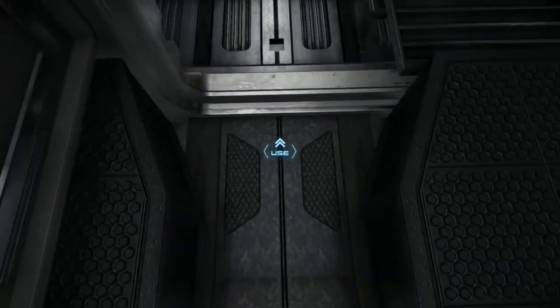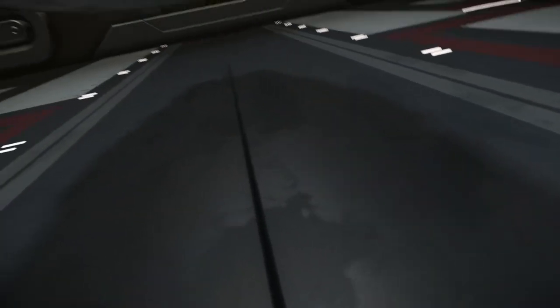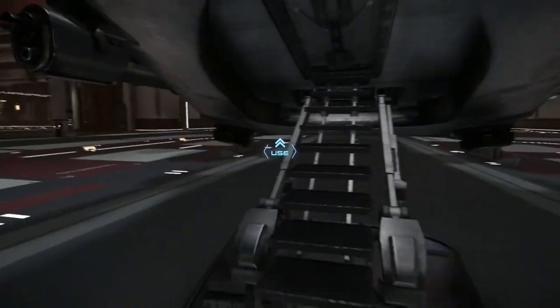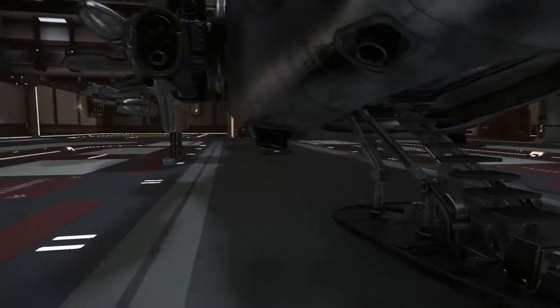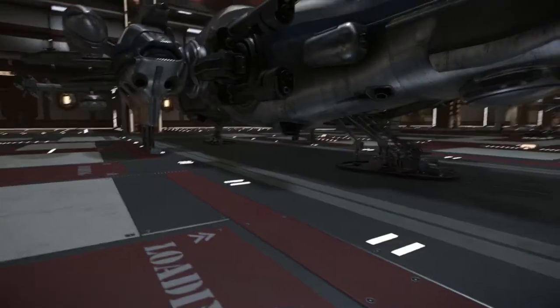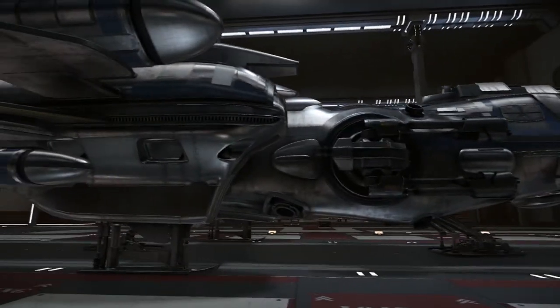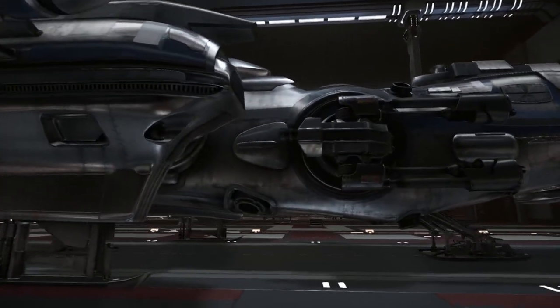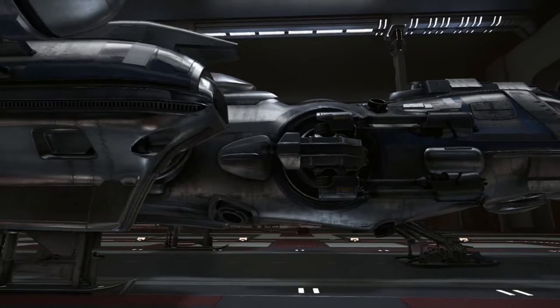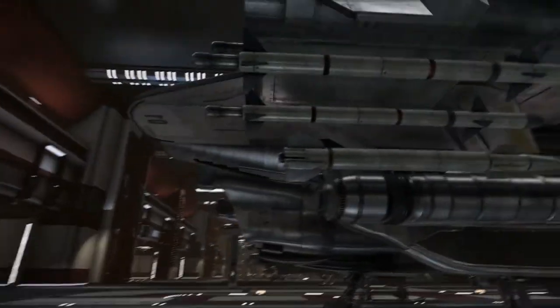There's actually a normal staircase to get in here as well, which I'm sure everyone's seen now with the normal Freelancer. Nothing different there. It comes out of the landing strut. It's still got a decent armament — you'll be able to carry some firepower with you. Got the two turrets on the side, as well as a missile payload.